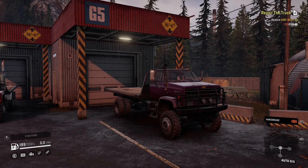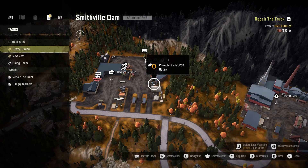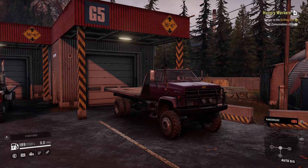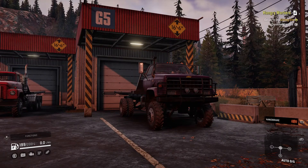Welcome back Snow Runners! Today we are going to continue with doing our tasks. This is Smithville Dam. We've already done Unlucky Fishermen - that was our last video. Today we're going to do Hungry Workers - deliver to the drilling site two units of consumables. So we're going to start tracking Hungry Workers, and to do it we're going to use this guy right here because we want a little bit of a challenge.